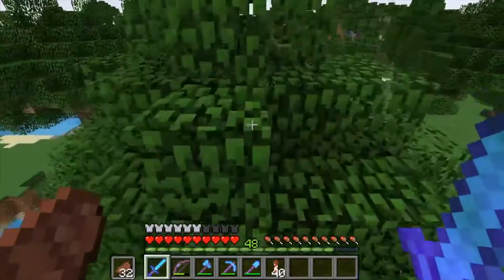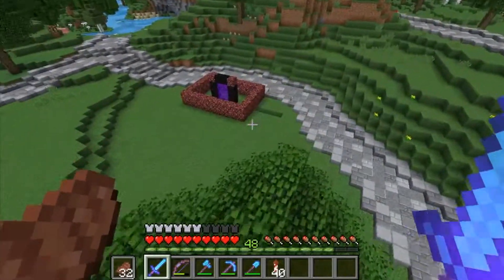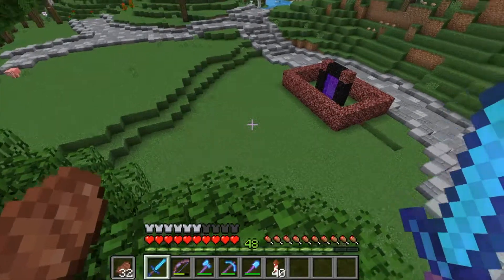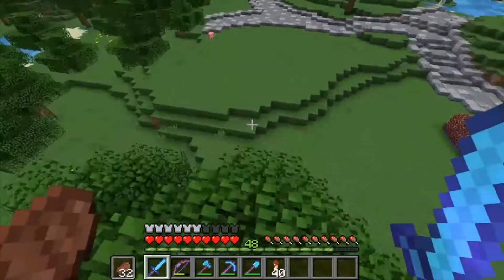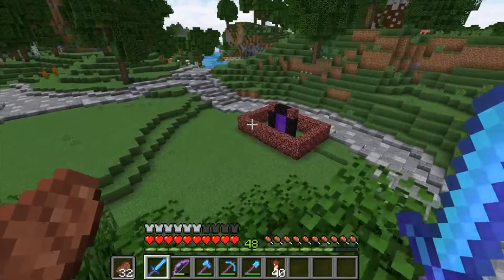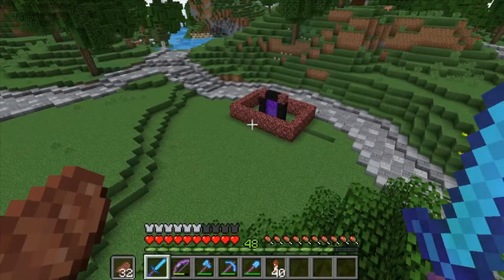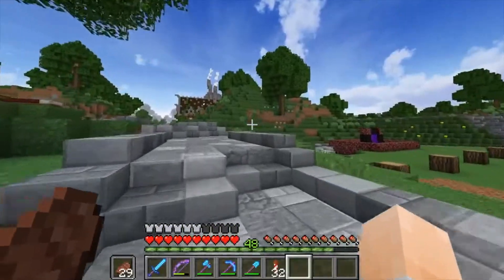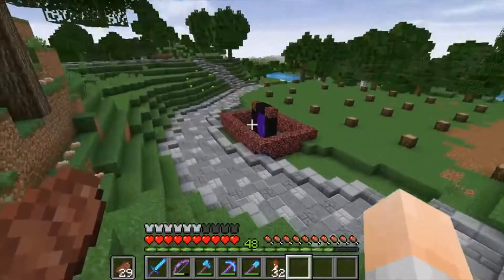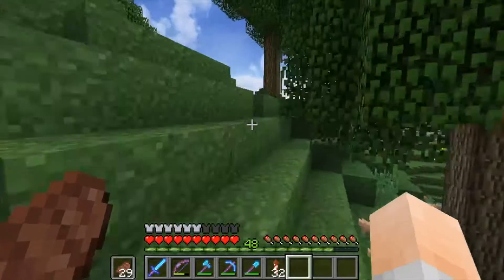I'm going to poke around in a test world a little bit — not a full-on design, just kind of a layout setup of the building — and then come back here with the resources we need and start laying out at least the outside of it, and then we'll start working on the villager breeder. And we're back — we have done quite a few things since our last little progress update. Our villagers are right there, and we have this little blob of blocks here which is our foundations, our framework for the villager trading hall.